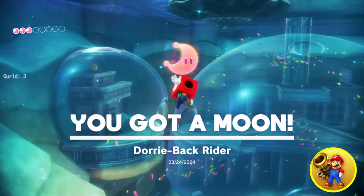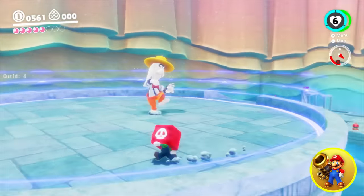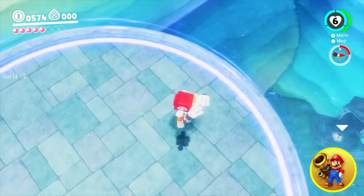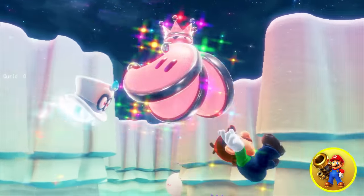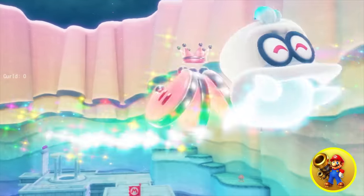We have to stop Dory from taking the moon away. Let's see how the cannon interacts with the Broodal. Of course, the bosses are always immune to the OP power-ups. We're about to see what the next power-up is. We don't get to see the cannon Mario. This is not the cannon event I was looking for. On to the next power-up.